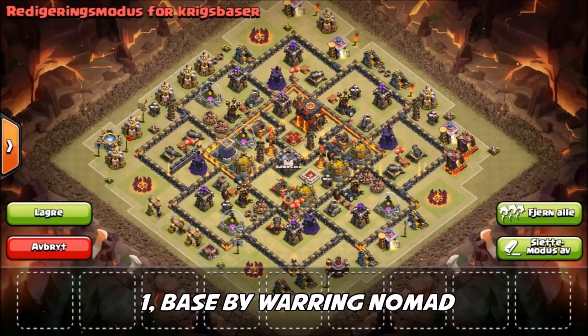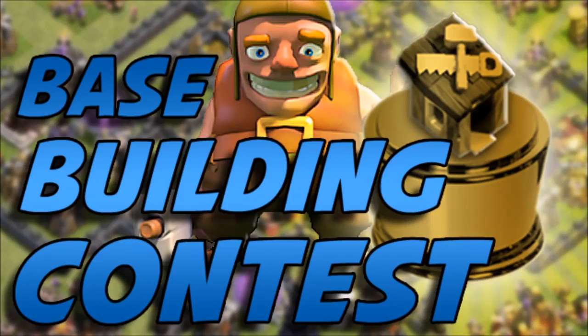The winning base is by Warring Nomad — a very nice anti three-star design. You can feel free to change the giant bomb locations; they are pretty close to the perimeter and you can move them to the south of the clan castle if you choose. You can make any adjustments on any of these bases — they're not a quote-unquote internet base. The Queen has a ton of hit point buffer from storages throughout the base; it's very difficult to take out the Queen and an Inferno Tower. The clan castle is unlurable — all the keys we look for in a good anti three-star design.